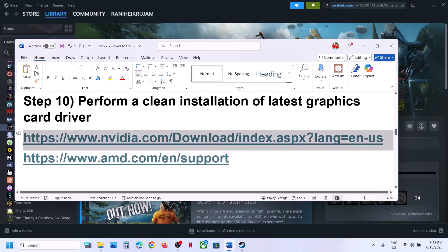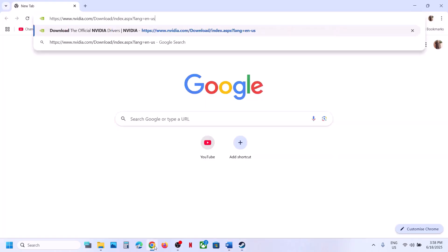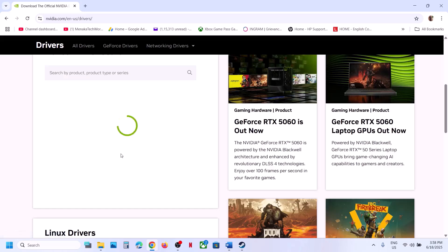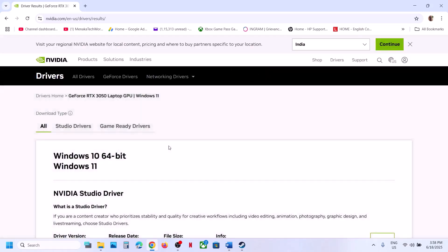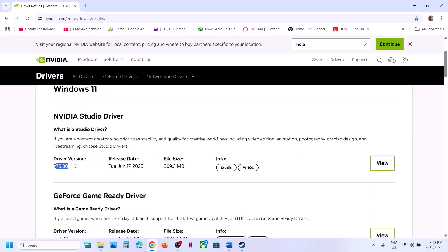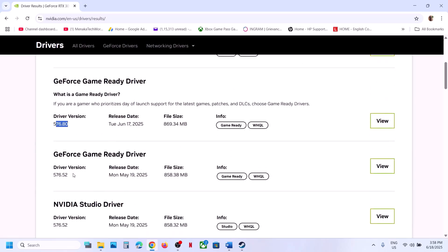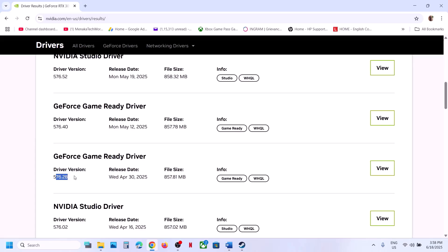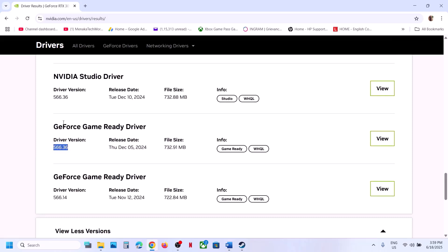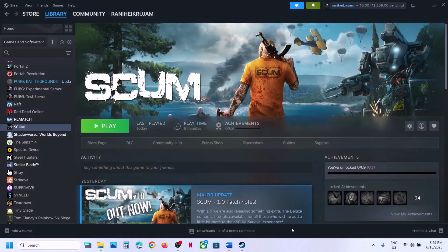If still not working, the next step is to roll back the graphics driver. If the latest driver is not working, go to the Nvidia website, select your graphic card and operating system, click Find, then scroll down and click View More Versions. The latest is currently 576.80 — you can try 576.28, which has worked for many users. Version 566.36 GeForce Game Ready Driver has also worked for many users. Download an older version, select Custom installation, check Perform Clean Installation, restart your computer, and launch the game.